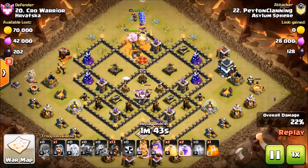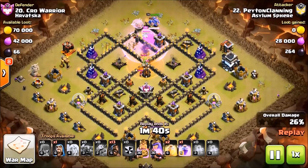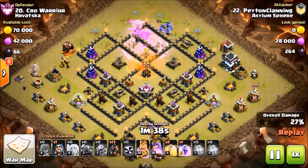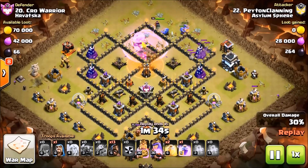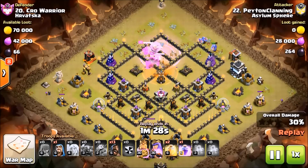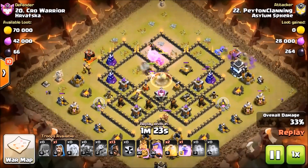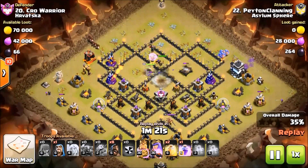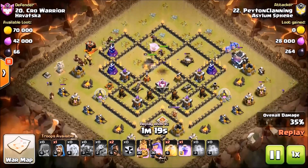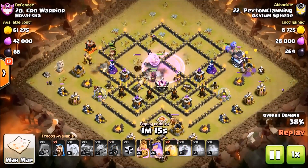Right here you've got bowlers coming in, they're going to back up these Pekkas into the core. Here comes the CC pool, there's the rage. Peyton wants the Queen to come in and kill the CC. The bowlers went off doing their own thing in the middle of this attack, but it's okay because this attack is so stout that it can still withstand mistakes and still three-star.